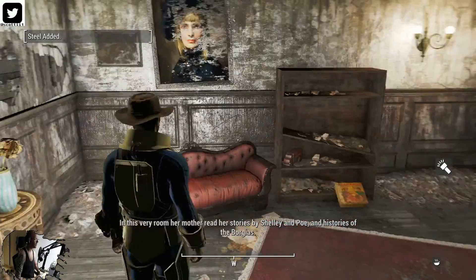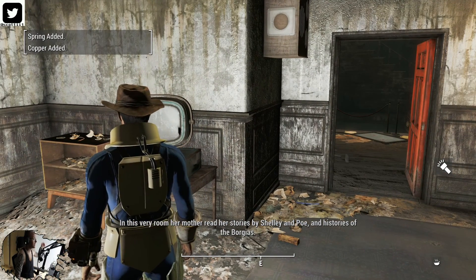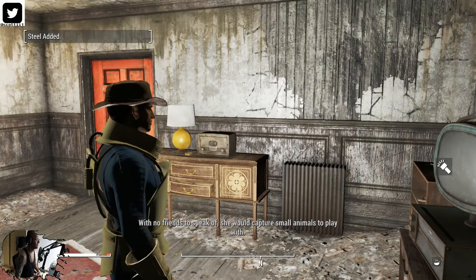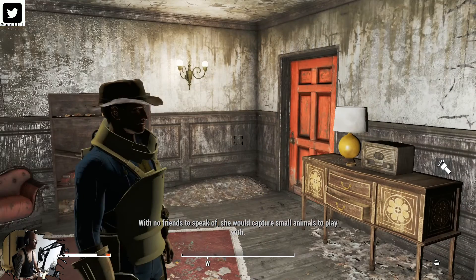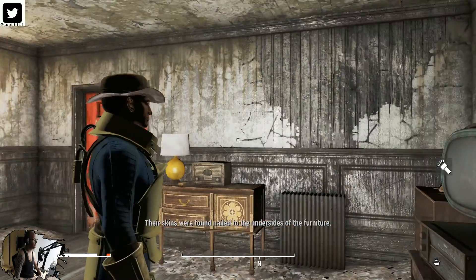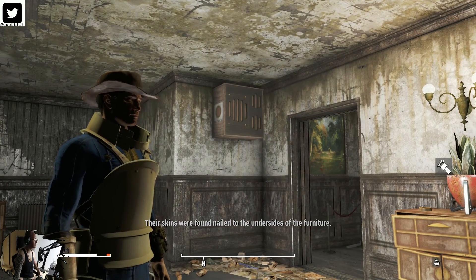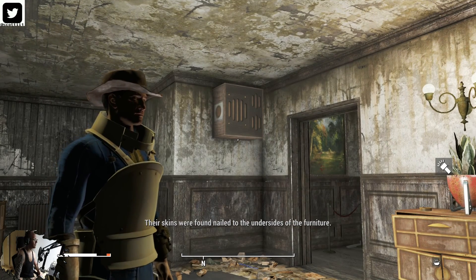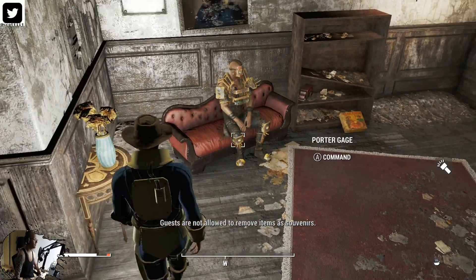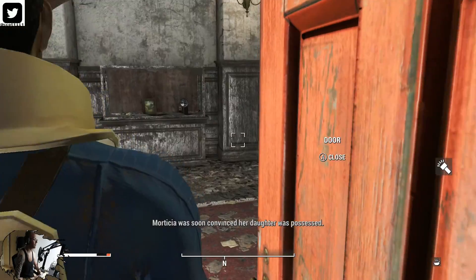I'll let you know when to save, because there is a scaled-level Assaultron that is usually stealthed. It's in stealth and it'll try to kill you as quickly as possible. So this little girl is possessed — when she was young she would capture animals, skin them, and sew their skin up underneath furniture. Proceed to the next door. The tour is automated.